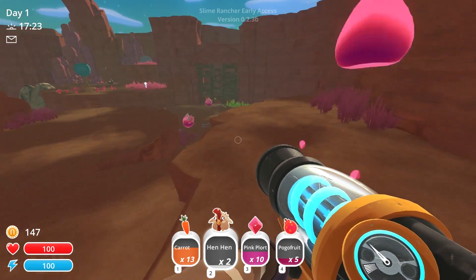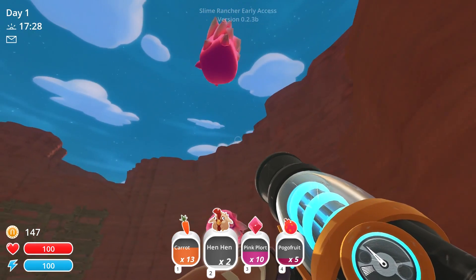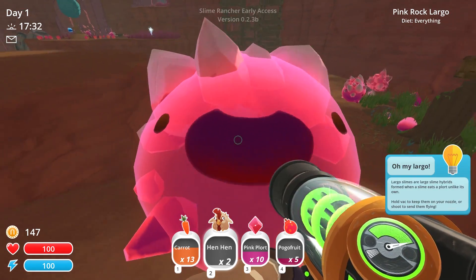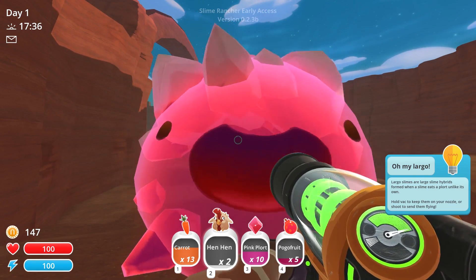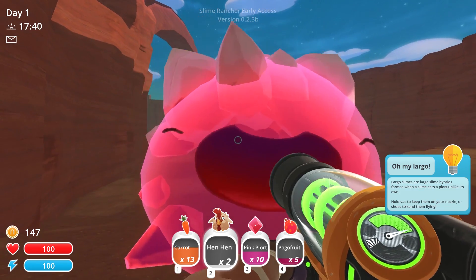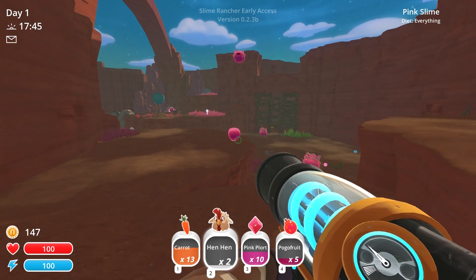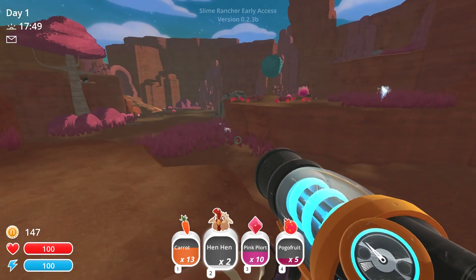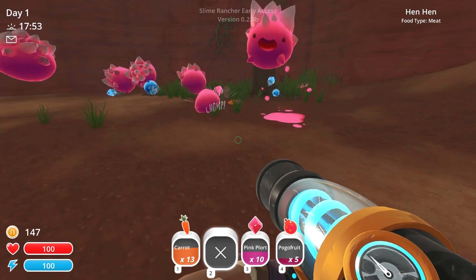These guys look different. What's your dealio? Come here! Oh my — largo slimes are large slime hybrids formed when a slime eats a plort unlike its own. Hold the vac to keep them on the nozzle or shoot them to send them flying. We've got like a cute little doomsday critter. I bet they ate these other little plorts here.